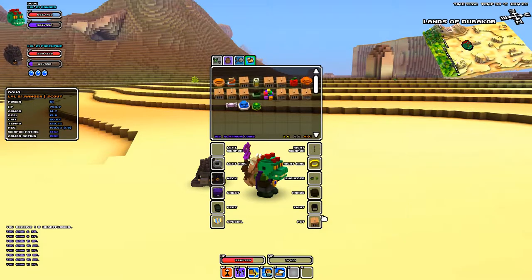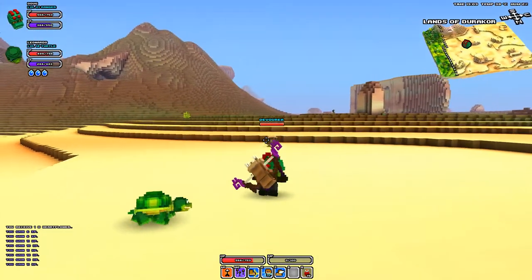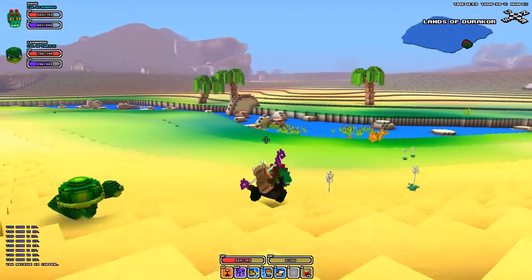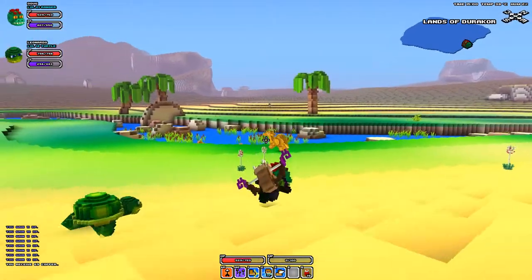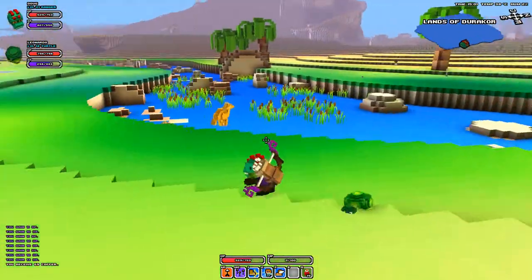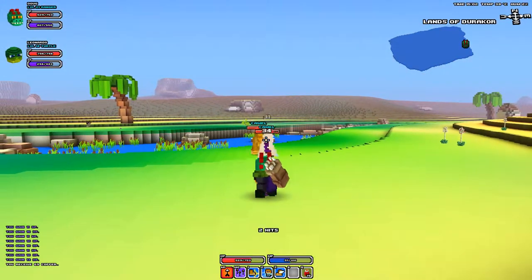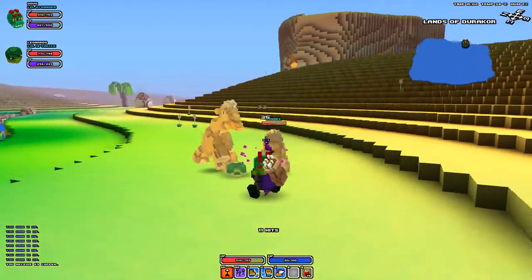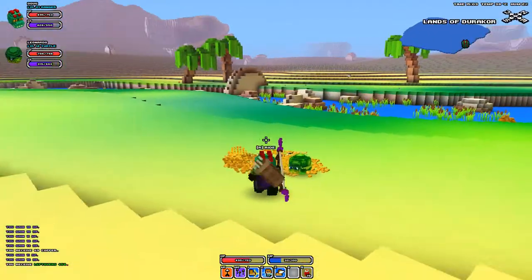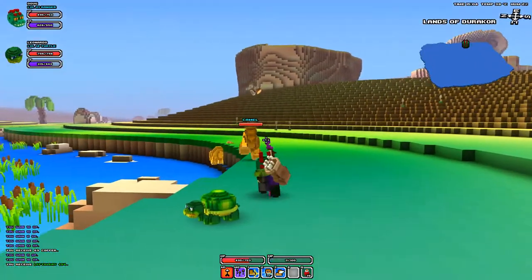I'd like to get a gold weapon, that'd be awesome. Let's keep leveling our turtle, let's keep going with him. I found some camels next to a little oasis area here. It's cool - where there's water, the ground actually turns green too, just like in a real desert. The camels are hostile. They're not very strong though - they need to learn to mind their manners around an expert ranger. I just got leftovers, plus 54. I can identify those in a town and see if we get something good that's appropriate for our level.